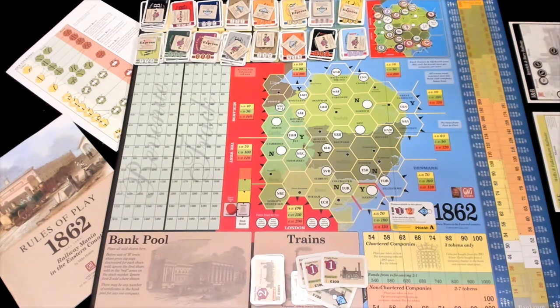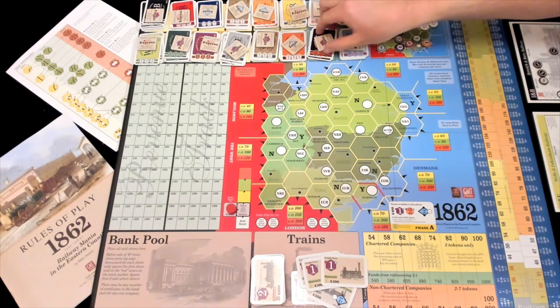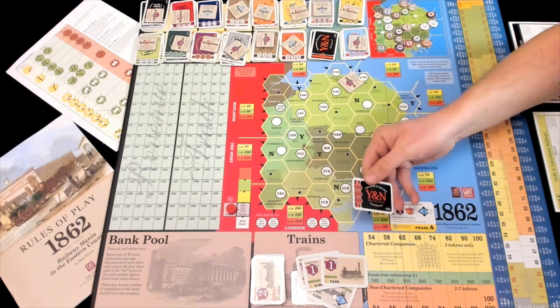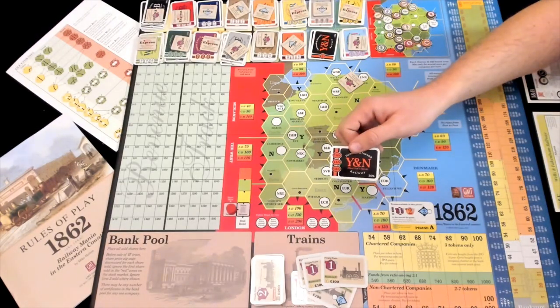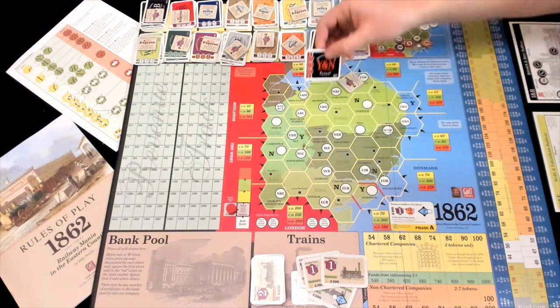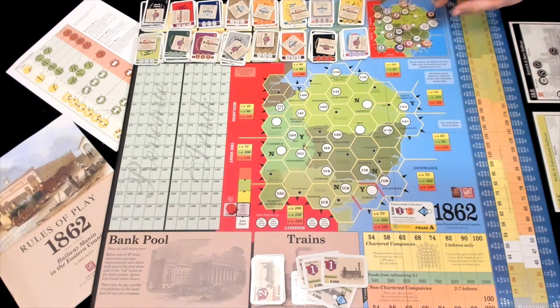There are two types of companies in this game. Any company can be a chartered or non-chartered company, and the differences deal with how you start them and the capitalization. With each of the 16 companies you have a choice to make it chartered or non-chartered, which will affect the capitalization and also the number of tokens that you have.